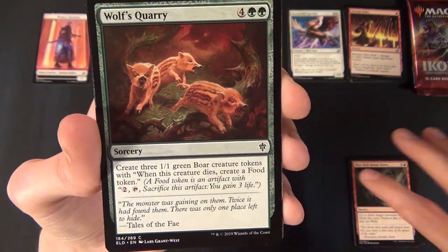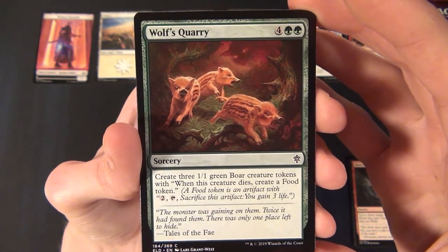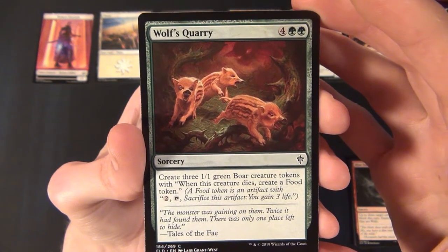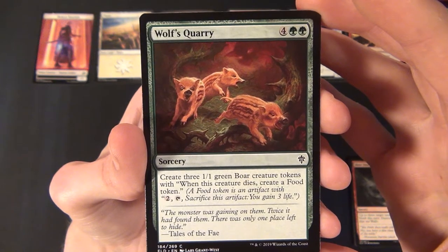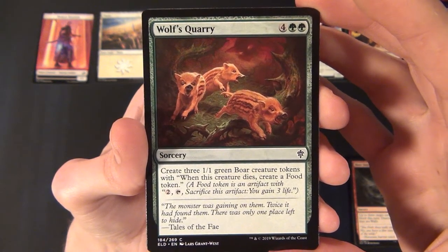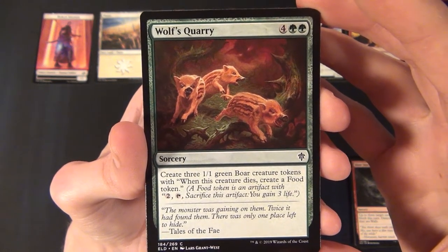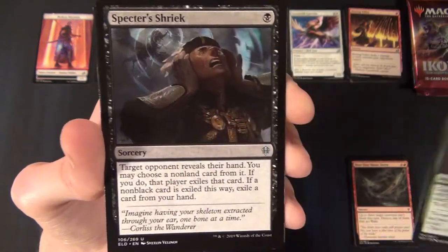Then we have the Wolves' Quarry — a green common sorcery that costs four and two green to cast. It creates three 1/1 green Wolf creature tokens, each with 'when this creature dies, create a Food token.' Great for getting out blockers.